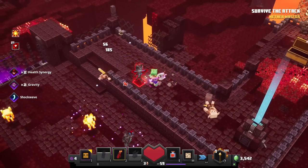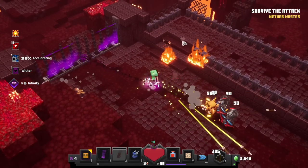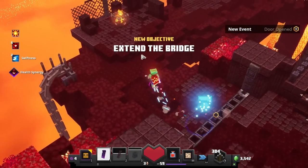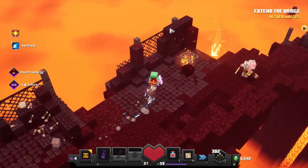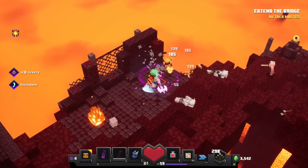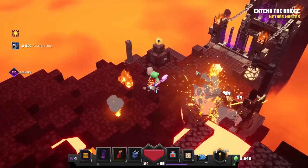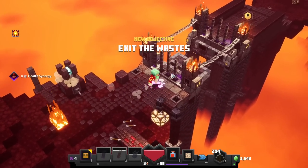Let's break this stuff open and see what trouble we just got ourselves into. There we go — extend the bridge. We have to get rid of the spawner first. This place means business. The magma slimes are very easy to miss because it's sort of just dark red on dark red — a little tricky. The bigger ones are easier to see, but the small ones are easy to not notice. Looks good — switch that and we're going to exit the wastes.